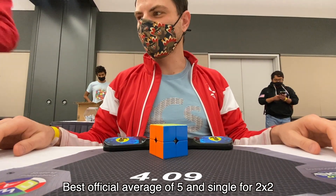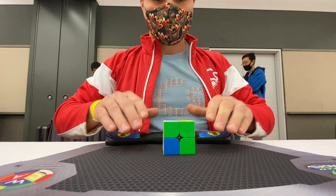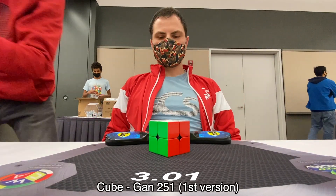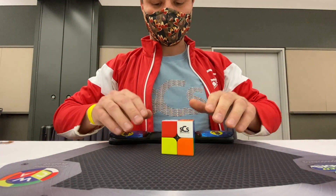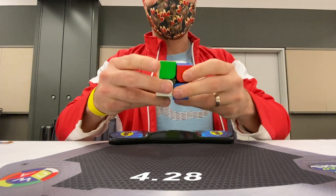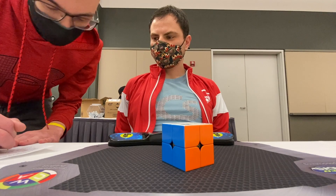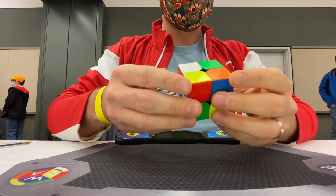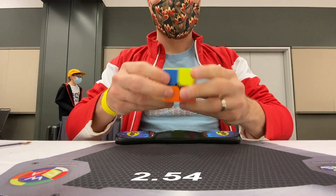First thing up was 2x2. I had always done Ortega, but a few months ago I started really practicing CLL — or what I call 'poor man CLL' — because it's basically COLL and CMLL. I definitely got schooled by Derpy Cuber; he fixed one of my algorithms on the spot after telling me I was doing a bad one, which he was correct about. My previous average for 2x2 was about 5.6 seconds, and every single one of my solves was under five seconds — I had a couple three-second solves. It was all CLL: build the first layer, do the last layer.